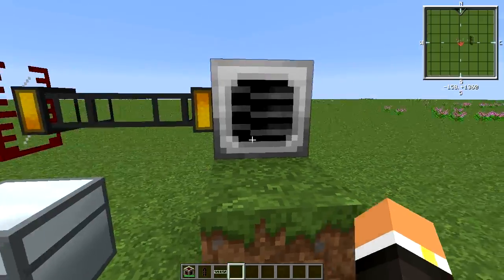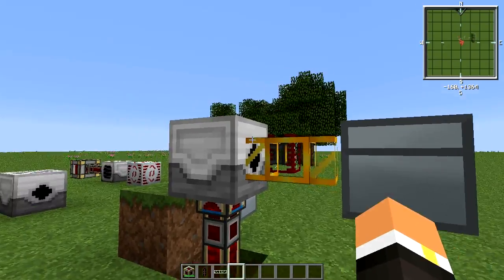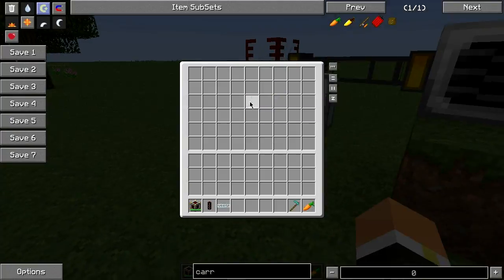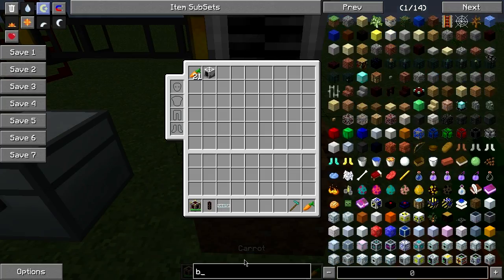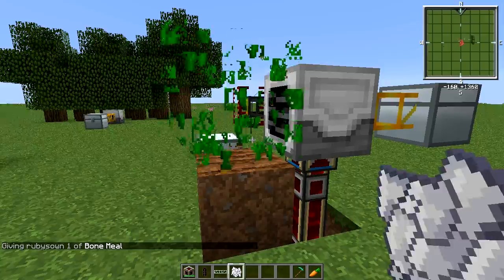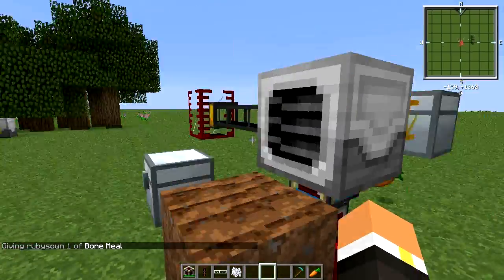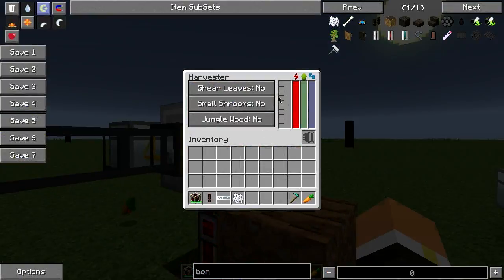Automating the Harvester doesn't require much — you don't have to feed it anything. The only thing to worry about is getting items out. Here I have a transport pipe going into a chest. I'll till the ground and apply some bone meal, and as soon as it does its tick, you can see it breaks the carrot for us.